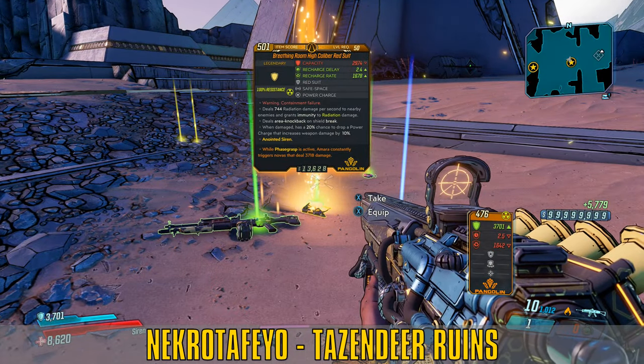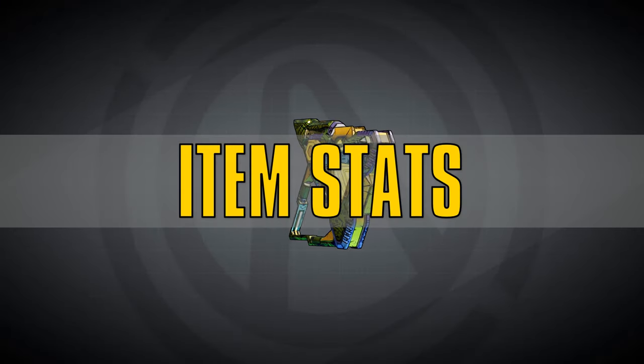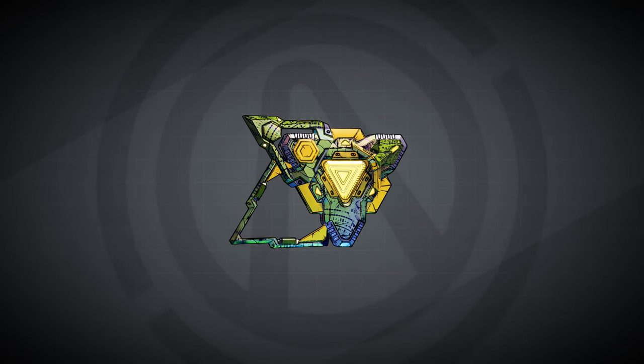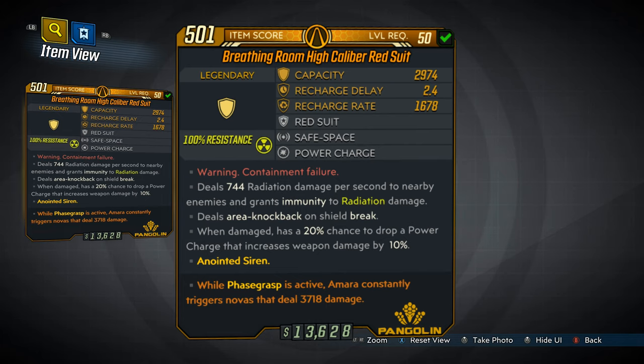So that's a couple of places you can find the Red Suit. Now let's go over what it can do for you. The Pangolin Manufactured Red Suit lends itself very well to those who like to dabble in radiation. Shout out to my fellow Wastelanders. And the red text reads, Warning, Containment Failure, which goes on to say, does radiation damage per second to nearby enemies, and grants immunity to radiation.